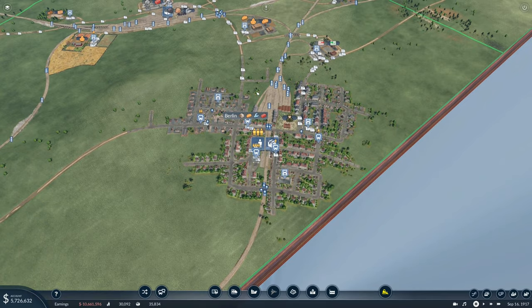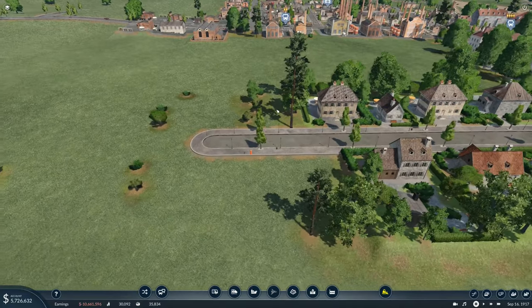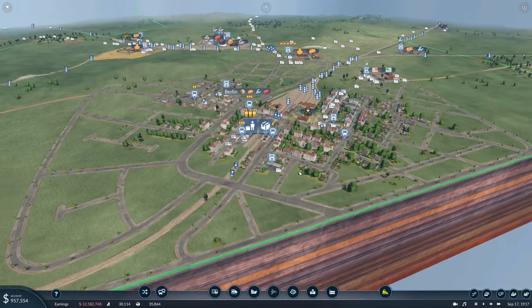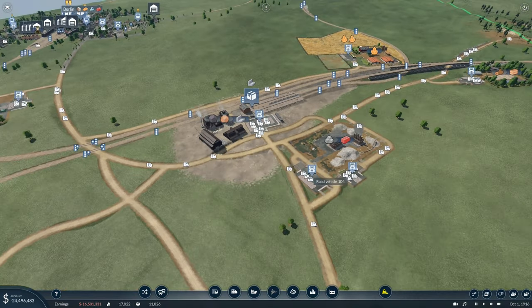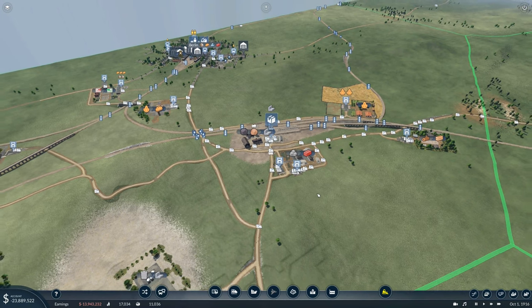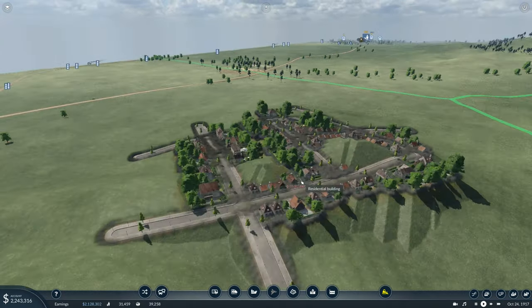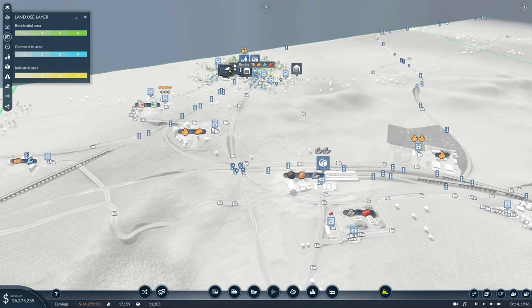Another really easy thing we can do to make a town grow bigger is to give it more space to grow. Houses can only be built alongside roads, so let's just give them some more roads — and that is going to make Berlin grow so quickly. Now there's plenty of room to build houses. Once we've developed this area some more, we're going to have small little communities which are going to feed into the city center to make it bigger. It's going to be good.